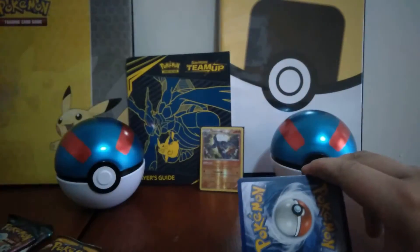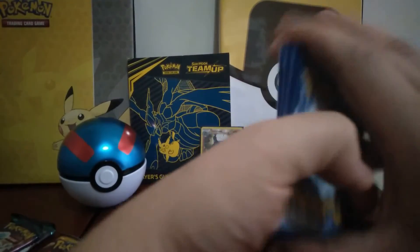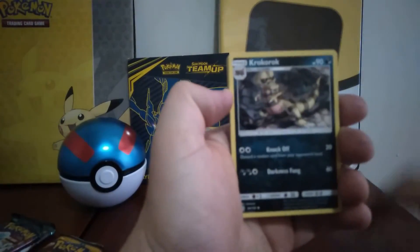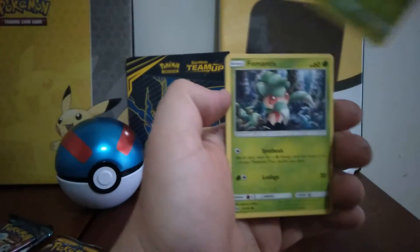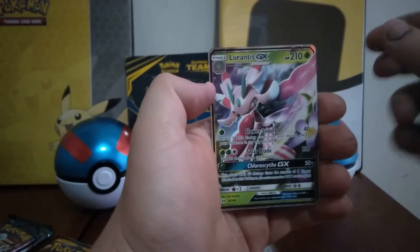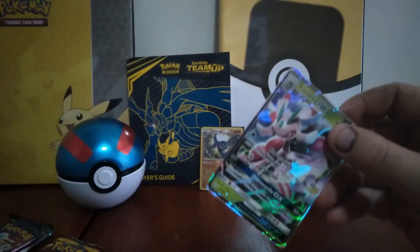White code card, which is good. So it's four Sun and Moon packs. I'm sure I'll do this properly. Alright, Fairy Energy. I think it's hilarious. Cramboa, Growlithe, Sunkitt. Moral. Energy Retrieval. Oh, that is awesome.